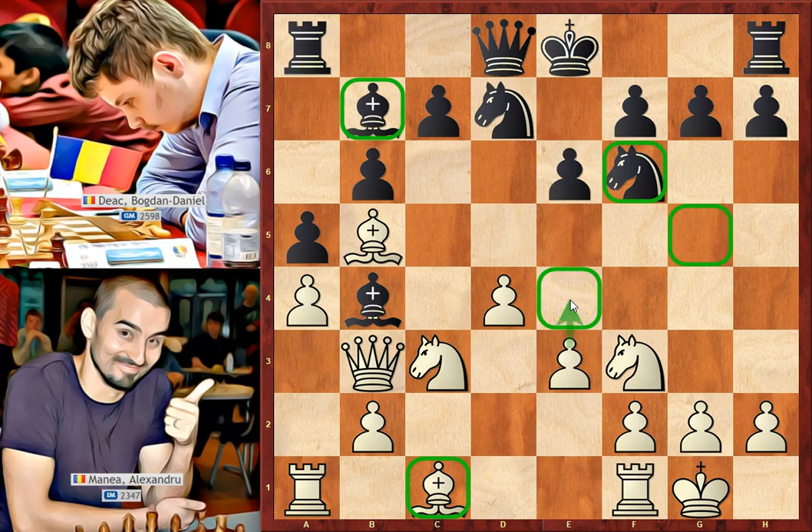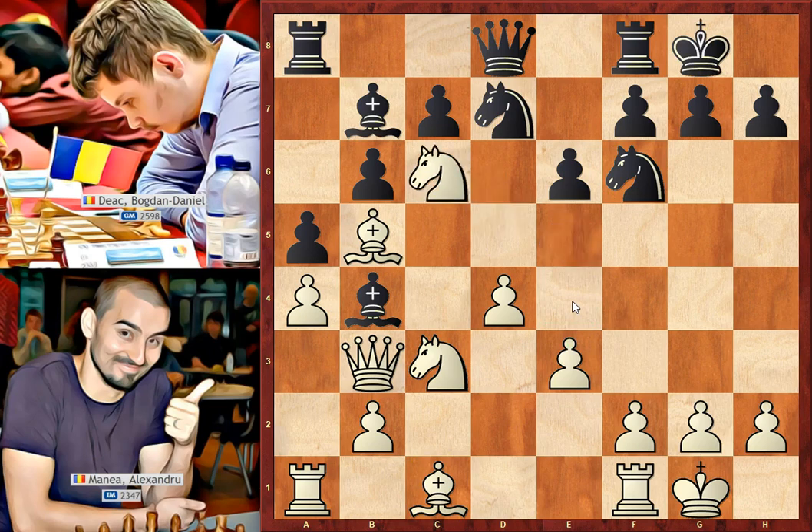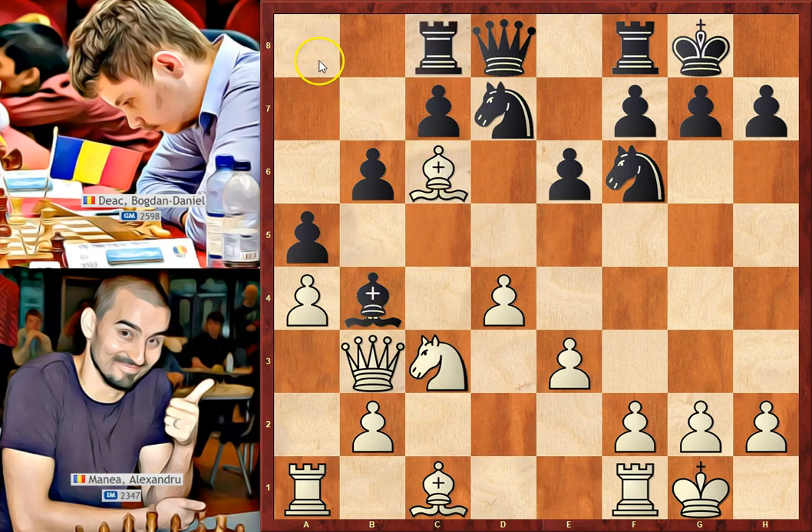So white prepared the development of his bishop by neutralizing the black pieces that control that square. He continued with Nxe5, short castle, Nc4 — attacking the queen and the bishop. Black has to take the knight because if the queen runs, white will take the bishop and win a pawn. So bishop takes, bishop takes, attacking the rook, rook to c8, and white needs to continue development and bring his least active piece into the game or restrict opponent development.